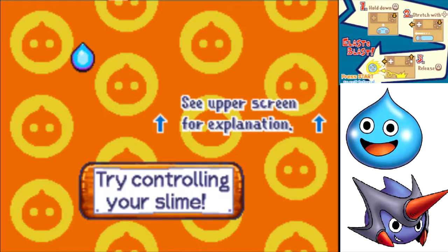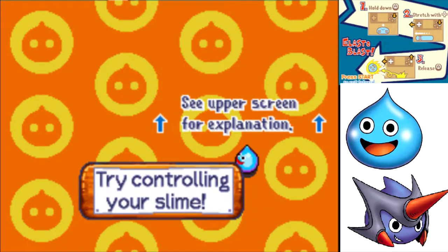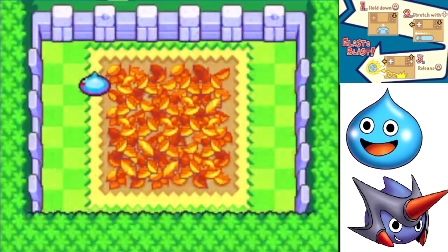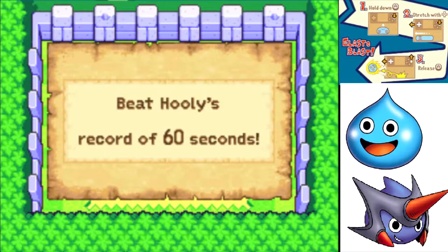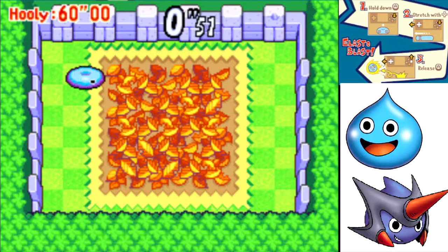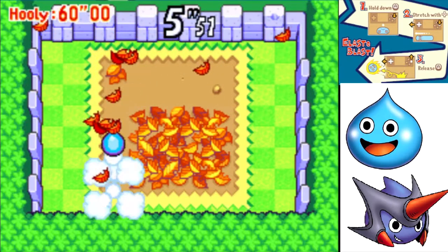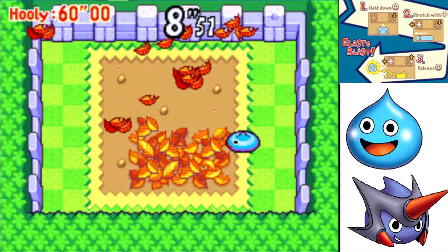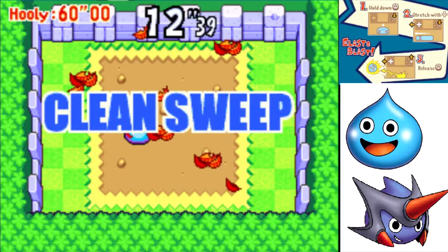This is all going to be important later on in the game. It's just kind of a top-down game where an adorable little slime — who looks kind of like my avatar, and that's intentional, believe me — runs around. Anyhow, let's give it a go. Tutorial over. Dragon Quest Stretch and Shoot Sweepstakes — beat Hooli's record of 60 seconds. This is a joke to beat. All you have to do is elastoblast into these leaves and they're going to get knocked away. Boom — 12 seconds!